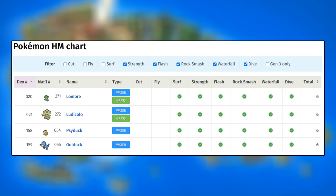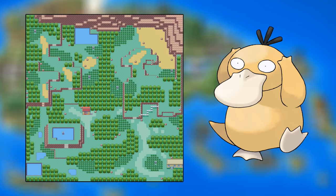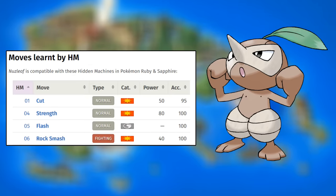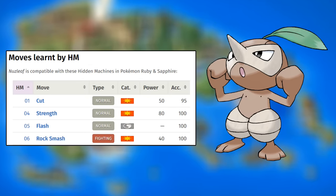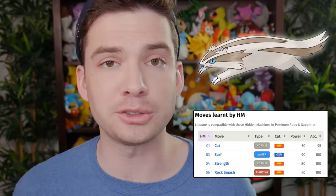In Sapphire and Emerald, it's great, but it's not in Ruby. However, Psyduck learns the exact same HMs that Lombre can, so it's a great replacement. You can't get it until the Safari Zone, but that's mostly fine since that's before the late game diving and Victory Road. As for what to use before you can get a Psyduck in Ruby, I recommend Nuzleaf. It's found similarly easily to Lombre as they are counterparts, and it gets Cut, Strength, Flash, and Rock Smash — all the HMs you need before the water HMs. Also, the honorable mention Linoone gets Cut, Surf, Strength, and Rock Smash, which is pretty useful, but it doesn't get Flash. So to summarize: in Sapphire and Emerald it's Lombre easily, and in Ruby it's Nuzleaf up until you get a Psyduck.